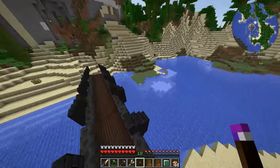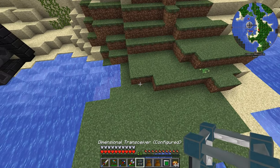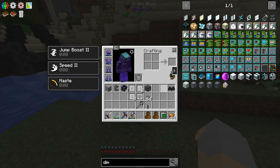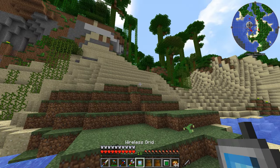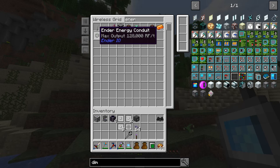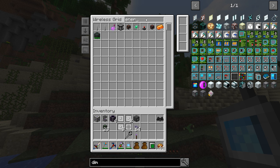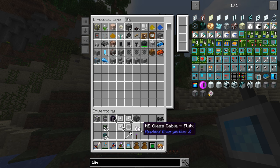We'll just kind of set up right here — this is going to be a temporary setup for now, but we'll have a better setup going in a minute. And I totally forgot something else: we're going to need at least a couple of Energy Conduits and Item Conduits. There we go.